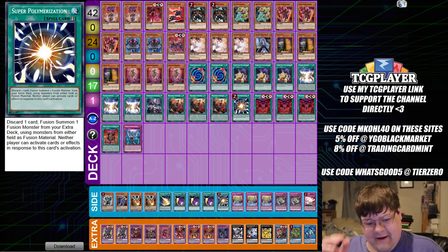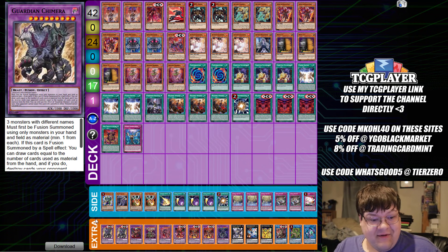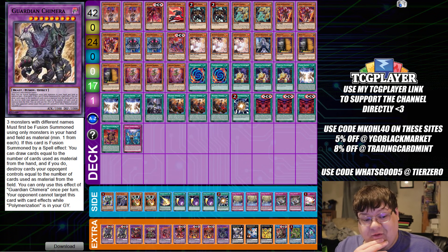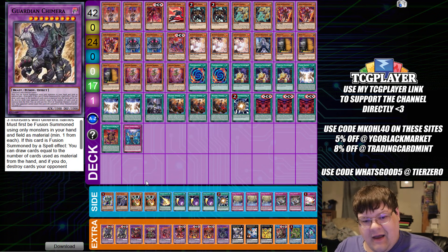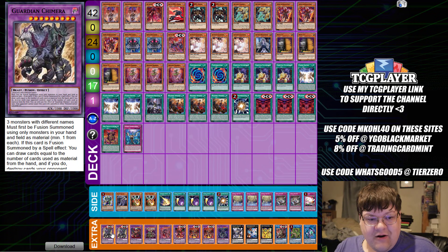Last up here, Despia. Now Despia does get a whole lot more interesting with Guardian Chimera. Remember, it requires three different monsters with different names, must be first fusion summon using monsters from hand and field as material, minimum one from each. If this card is fusion summoned by a spell card, you can draw cards equal to the number of cards used from the hand, and if you do, destroy cards your opponent controls equal to the number used. The old Frightfur Patchwork inclusion in this deck means that we can make Chimera and turn this into a draw outlet for our deck.